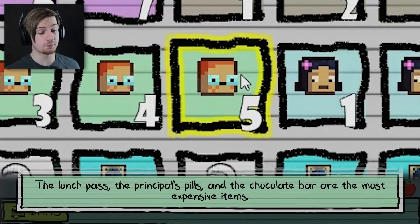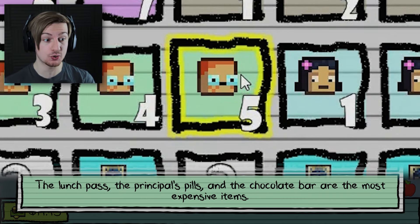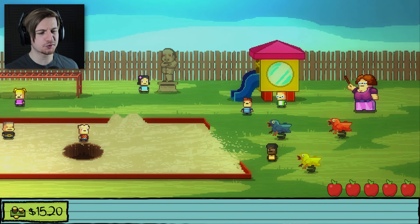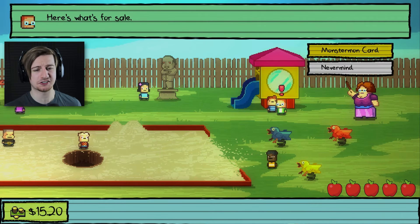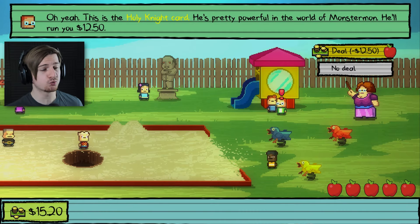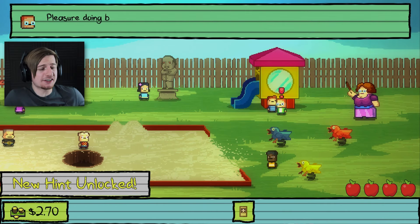What is the hint we just got? The lunch pass, the principal's pills, and the chocolate bar are the most expensive items. So perhaps what we gotta do is get sent to the principal's office with the pills — that kinda ties into Nugget's mission as well. I don't think I'm gonna be able to complete this because I've got the last of the hints. Let me try and talk to Monty — can I buy something off him? He's got a Monstermon card — the Holy Knight card. He's pretty powerful in the world of Monstermon. He'll run you twelve dollars fifty?! Because we're here and we can't beat the mission, let's just buy it.